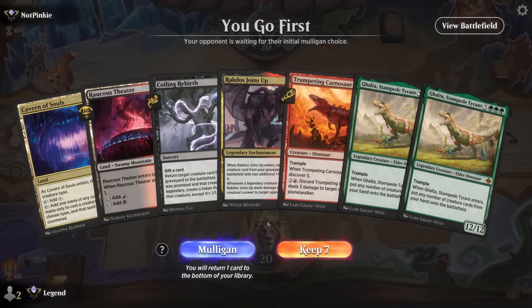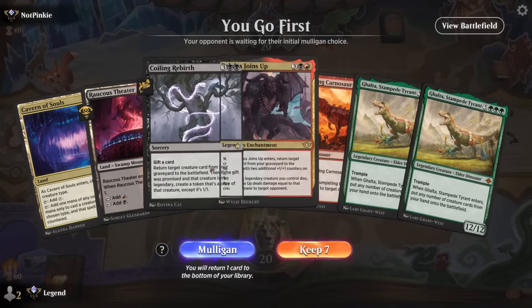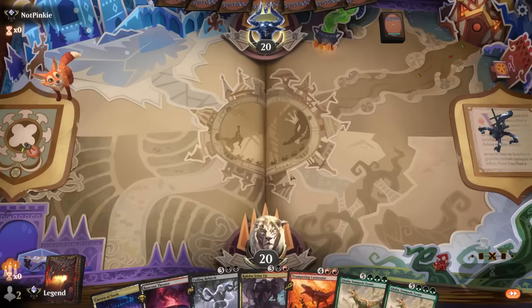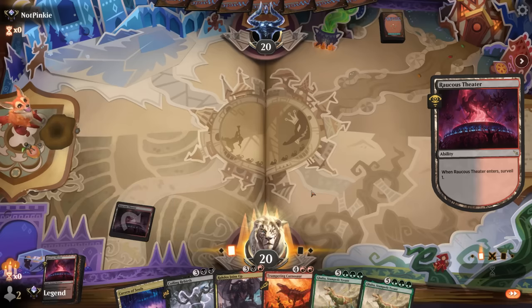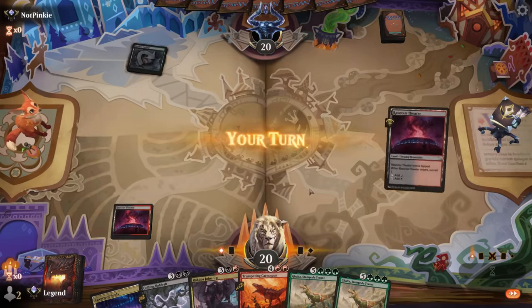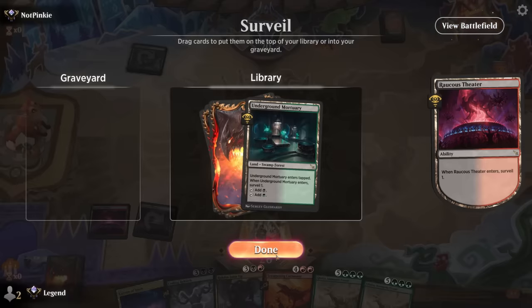Game 3: we're on the play with a slow but powerful hand — we need some discard outlets for Galta and then we're in business. Keep Theater and the surveil lands, which are perfect for this strategy since we're not doing much in the early game.